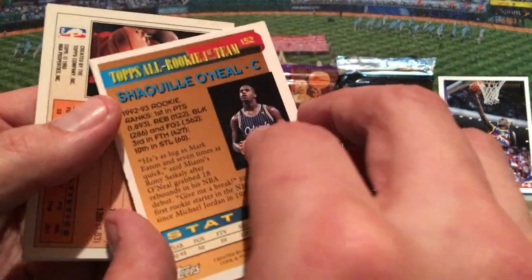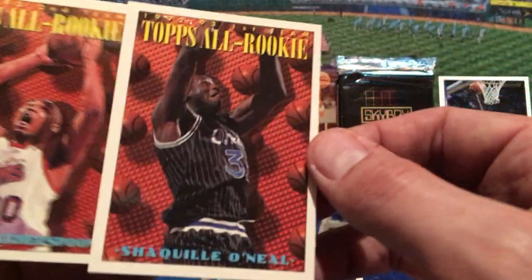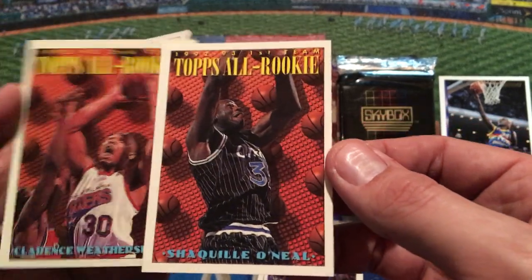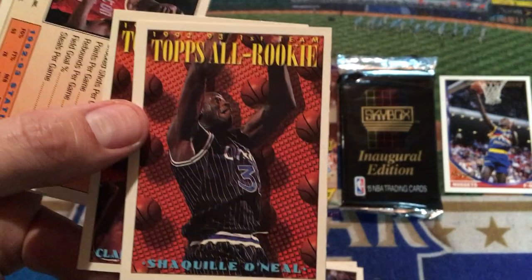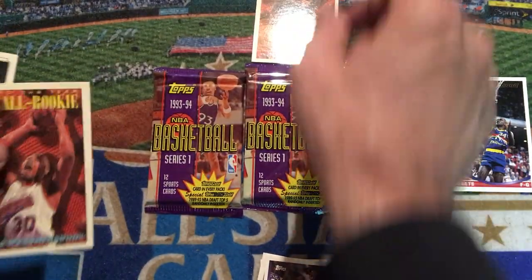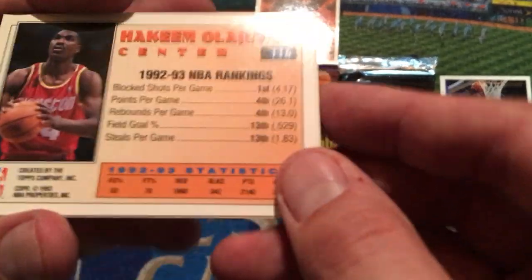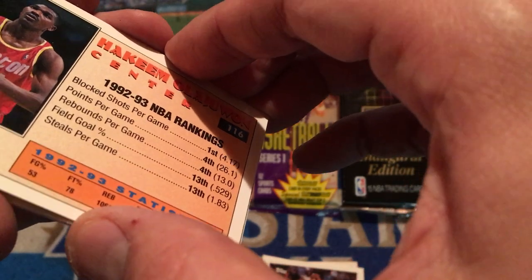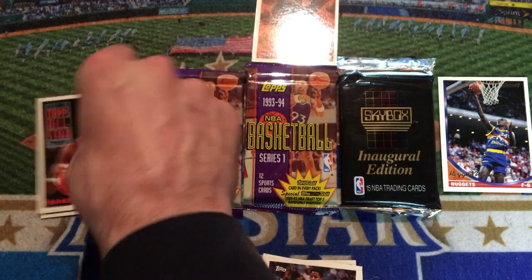We've got a Clarence Weatherspoon — All-Rookie Team — and a Shaquille O'Neal. These are stuck together, you have to be really careful. We've got the All-Rookie Team Clarence Weatherspoon, and obviously Shaq is the headliner of the two. The edge is a little sketchy looking, but that's still a pretty nice one. We've got an Akeem Olajuwon card — looks like NBA top rankings for block shots. Number one in block shots, All-Star second team. Pretty cool, Akeem Olajuwon.